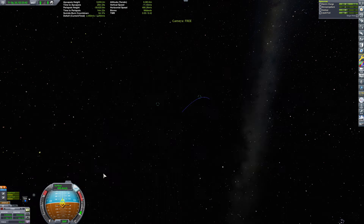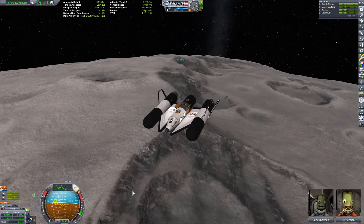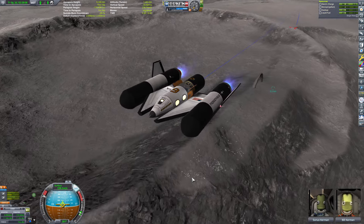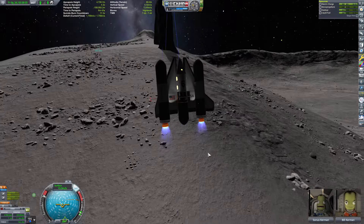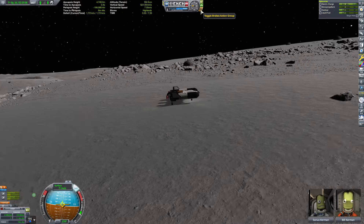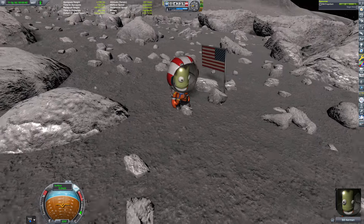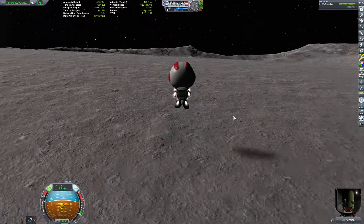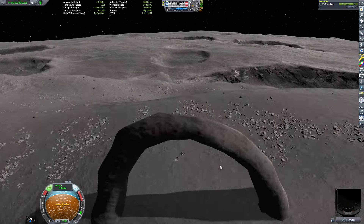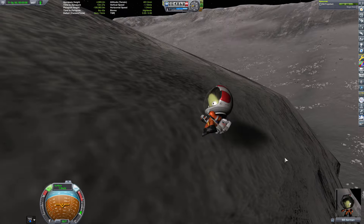Now we're going to land in a place that had a previous flag already put on the moon, near one of the arches. We just land nicely, get a little closer — no problems. Well, I scraped the engines a little bit, it's fine. So we fly over here to grab the old flag we put down a while ago, and instead of putting it on the surface of the moon, I thought it'd be pretty cool to put a flag way up here — on top of the mountain.